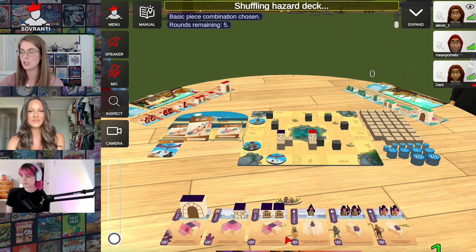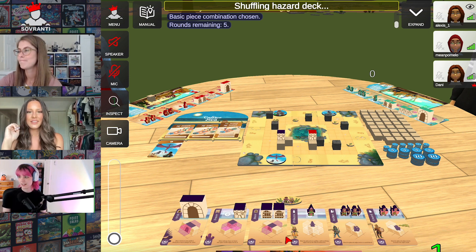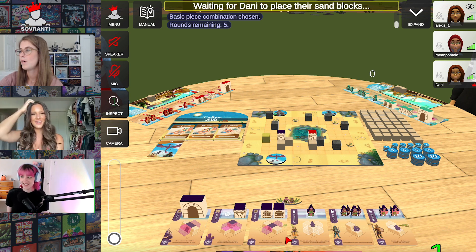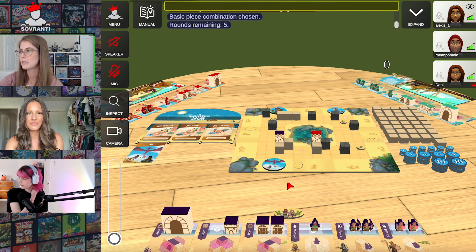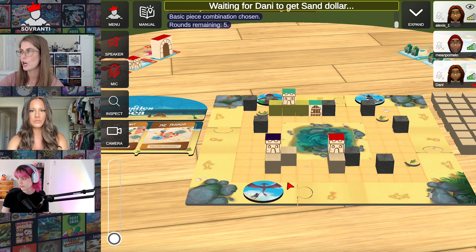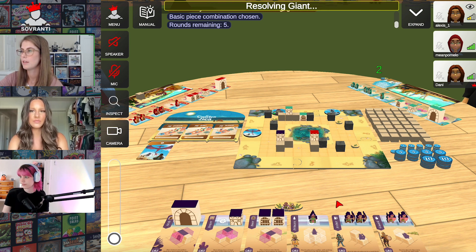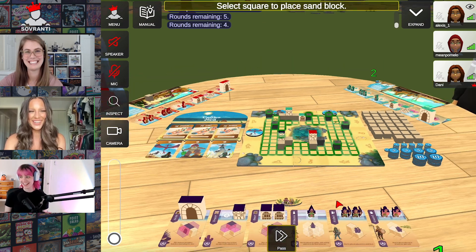The giant is going to be activated, but nothing's going to happen because there are no figures out. And the terror is going to get activated, but nothing's over there. After they're activated, they move to the next adjacent block with the same symbol, so it keeps moving even after it's activated. There's a lot of movement, lots of destroying, lots of rebuilding — so it's really fun.